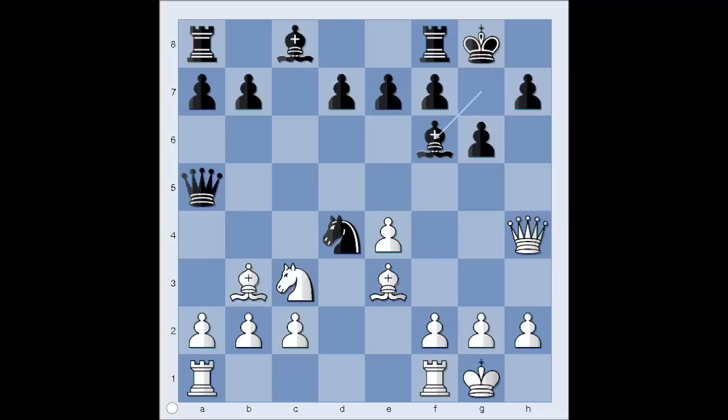It is white to move. We have reached the critical position of the game. What would you do in this position if you had the white pieces? If you wish, you can pause the video, but don't pause it for too long, because you will not guess the move that Rashid played. Ready to see the move? Believe it or not — queen takes bishop on f6.